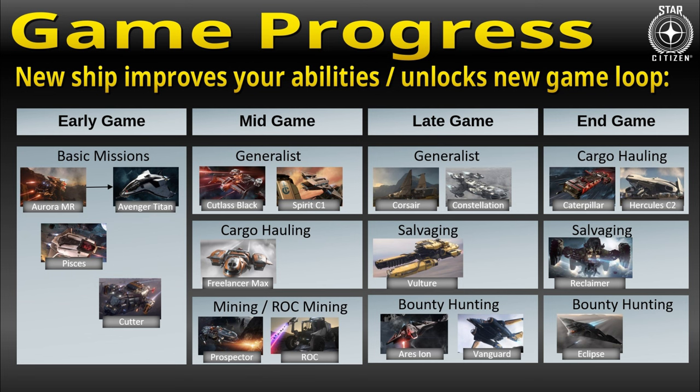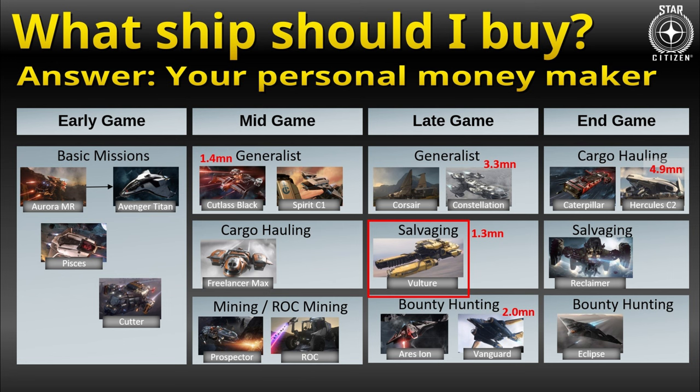Is it impossible to make that much money? Well, yes and no. Overall, what I would do if I was just starting out with my Avenger Titan again — I would definitely go grinding the basic missions, bunkers, monitor, whatever you prefer, and then buy my personal money-making ship. Currently in version 3.22, there is something like a no-brainer option for this. For me, that is the Drake Vulture. Salvaging missions basically make money out of thin air, and that's exactly what I want.